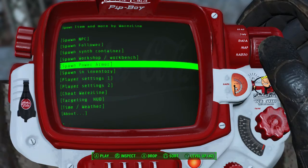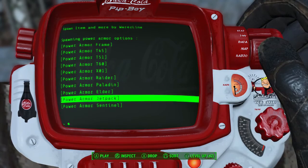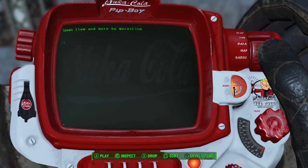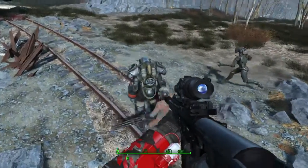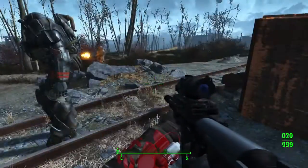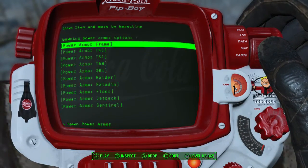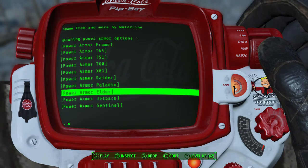Spawn power armor — jetpack — let's do this one. I wonder if it just spawns power armor or if it spawns somebody in it. Not responsible to get out. I don't know what's going on but okay. So I'm guessing all of these are the same — someone will spawn in them and get out so you can get in it.